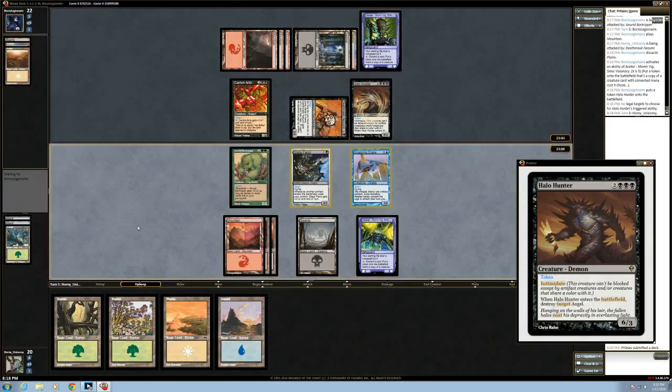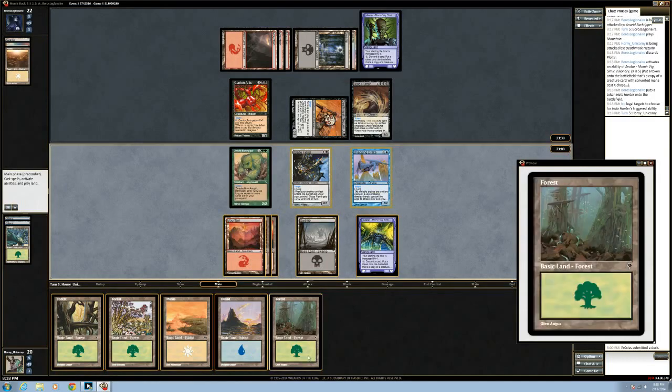So we really want a black creature to block that. We do have the Glaze Fiend, which can jump it at some point — that seems incredibly likely.